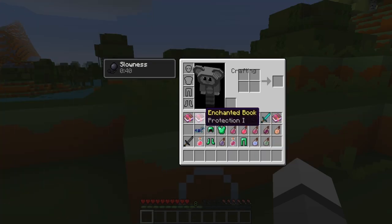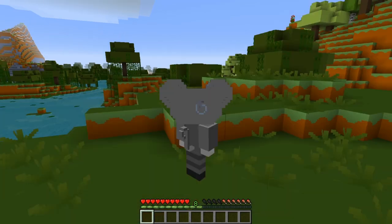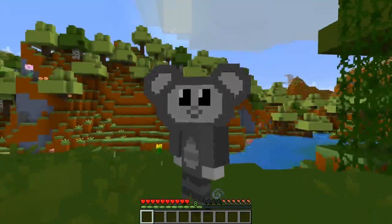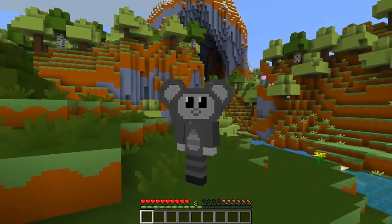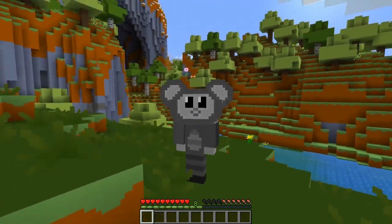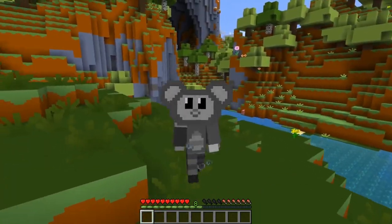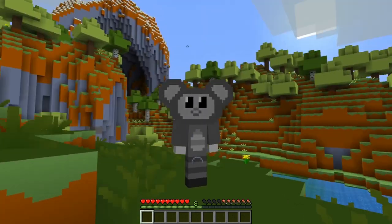Look at all the cool stuff I got here — a bunch of books and... hey, I look a little different. What's going on? I'm black and white! My colors are gone — I'm gray. I'm not blue anymore. What do I do? How did this happen? It's probably from the potion that witch threw at me. That's gotta be it.